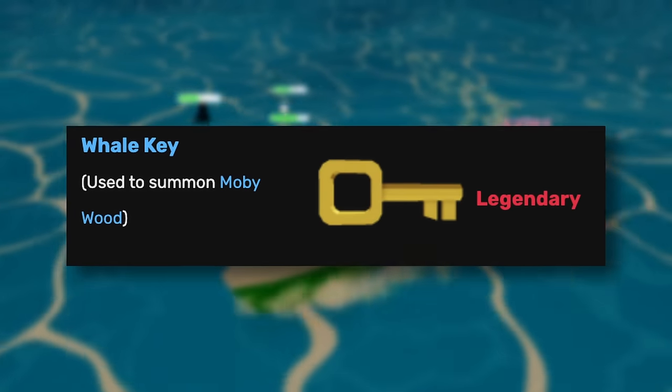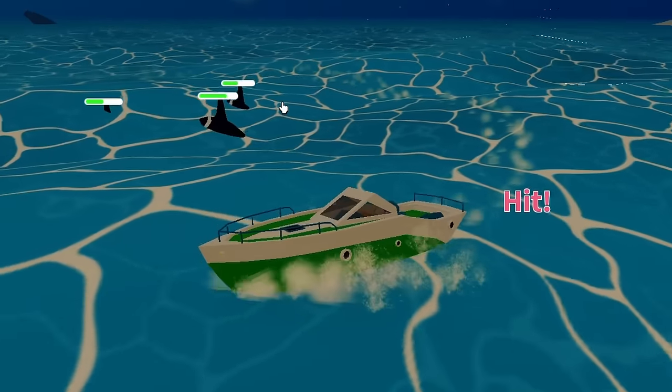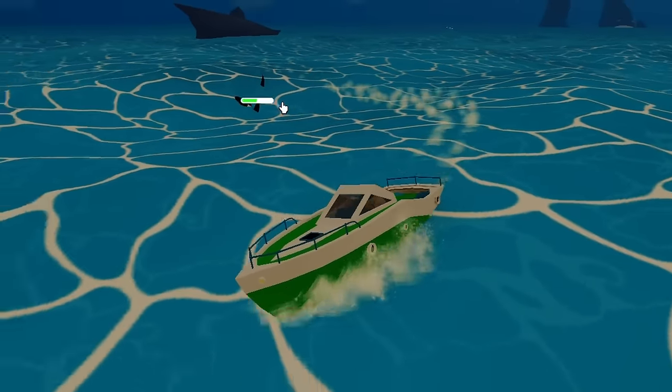The real purpose of hunting, beyond selling parts, is getting a key. The key sells for 2k gold but is needed to summon Moby Wood, the boss of the ocean. I wanted to end my 24-hour session by fighting Moby Wood, so I kept whale hunting and leveling up.